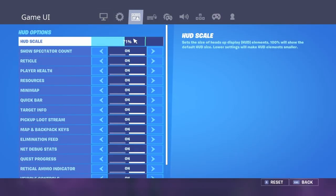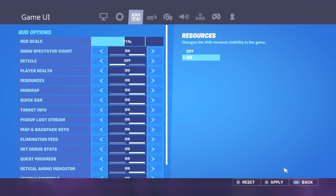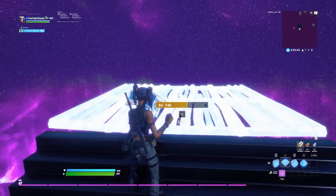Make sure your HUD scale is at 71 for all you console players. If you're on PS4, make sure it's on 71, then turn your reticle off and it's at the center right now, as you can see.